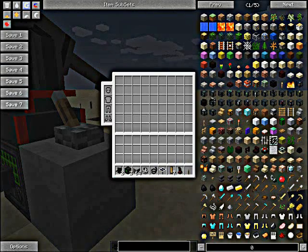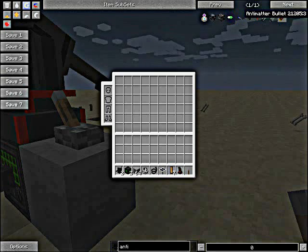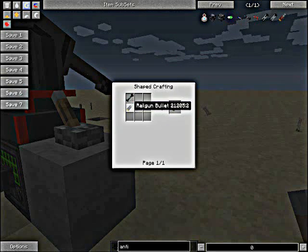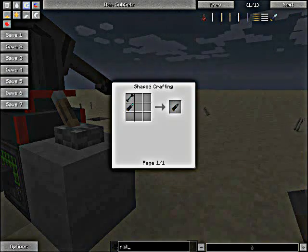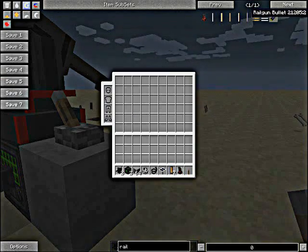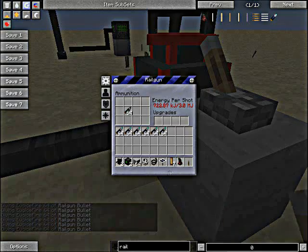Railguns can also shoot a magical kind of bullet — an anti-meta bullet. This is made with one gram of anti-meta and a railgun bullet. These are powerful. I just remembered why it wasn't working: I wasn't using the right bullet. You've got to use railgun bullets. Let's swap those out.